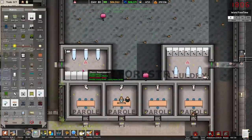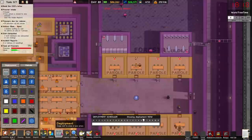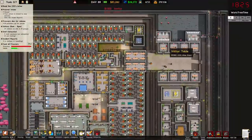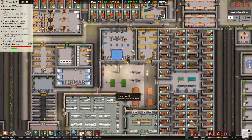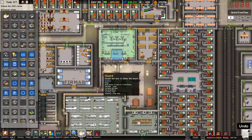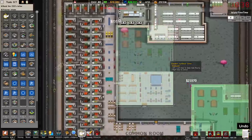Let me fix these laundry rooms before I forget. One, two, three — I don't know how many laundry bins we'll need, I'll just put down four in each. I'll hire a couple more janitors too. The laundry isn't working just because I haven't installed it yet — got it. I could copy this layout and just rotate it around, see if that works. Yeah, that actually fits perfectly.